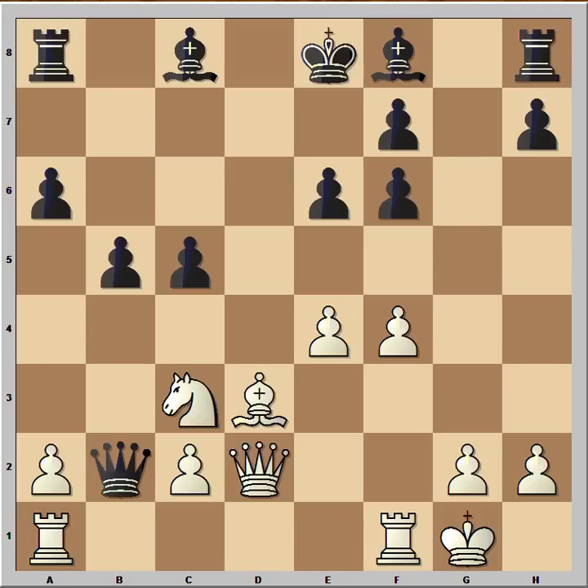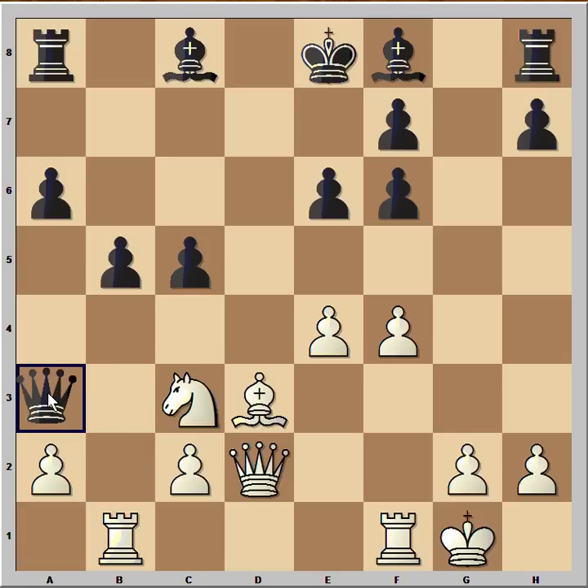Rook from a to b1, queen to a3 — it is white to move. Black is not standing that badly, is he? What do you think? Actually, white is worse off in all variations except one. But unluckily for black, Beljavski found that one variation in which white wins immediately.